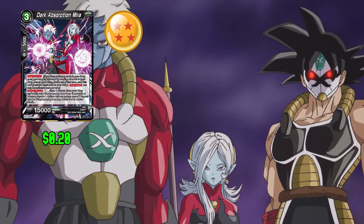Next up in the deck we have Dark Absorption Mira: 3 any and 0 for 5,000 combo power. This card has Overrealm 3 with no cost. This card also has Union Absorb for 4 — place 1 Towa from your warp underneath this card, and if your leader card is an android you can choose 1 Towa or Mira with an energy cost of 7 in your hand or warp and play them on top of this card in active mode. This card has 15,000 power.